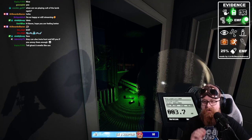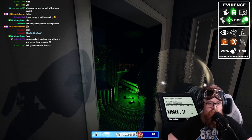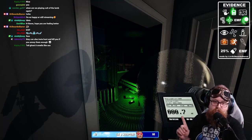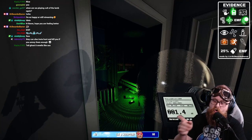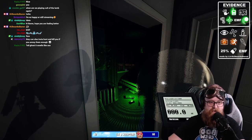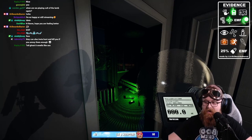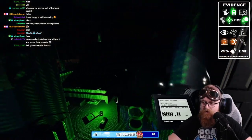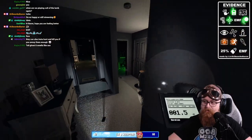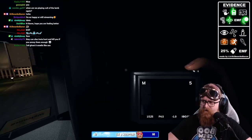The parabolic mic is really good for discovering the ghost room, and on larger maps I really recommend it. When you point it at the room you'll see the activity reading — notice we're getting activity here but it's staying pretty steady at 0.7 the entire time. That consistent reading is one way to tell that the ghost is in that room.